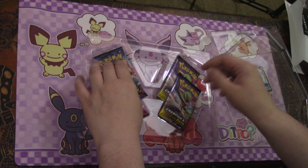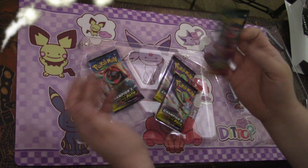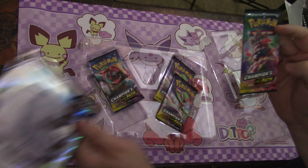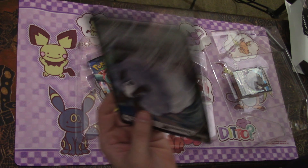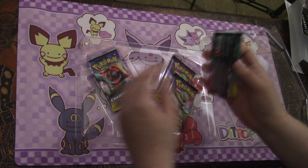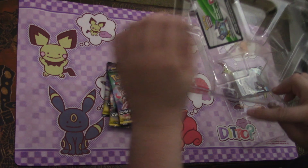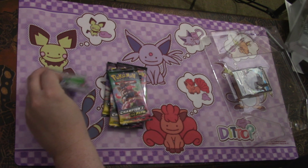Goodbye, giant card — you are gone forever into the ether. We're just gonna get straight into it. So Champions Path — it came back, it's no longer in the ether, I don't know how that happened. We got a sorcery and four packs here.